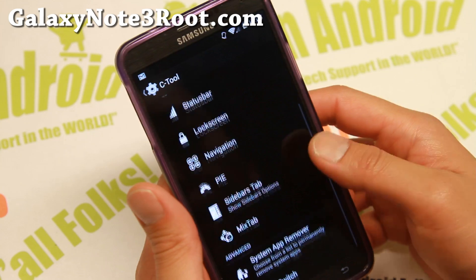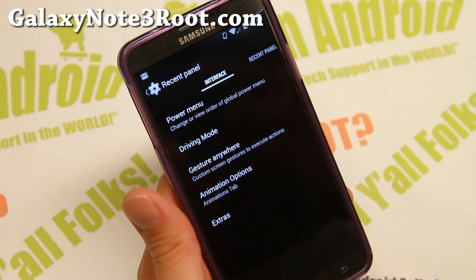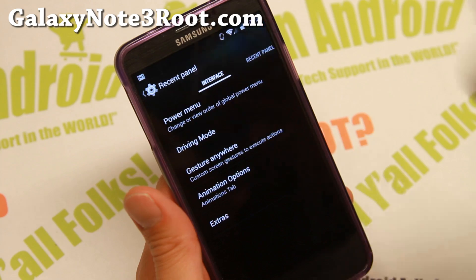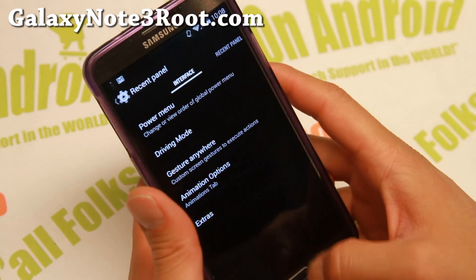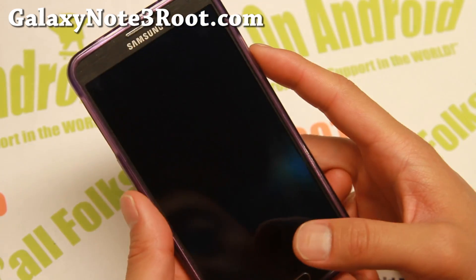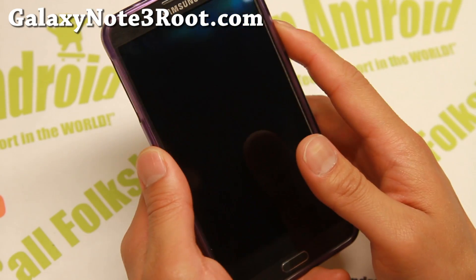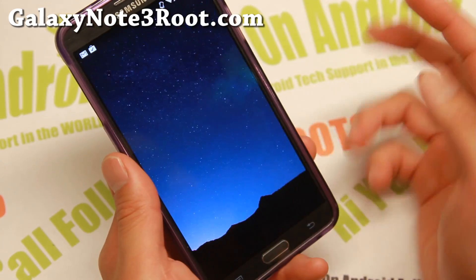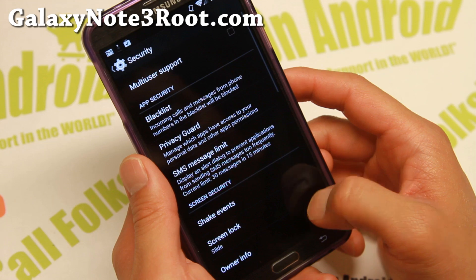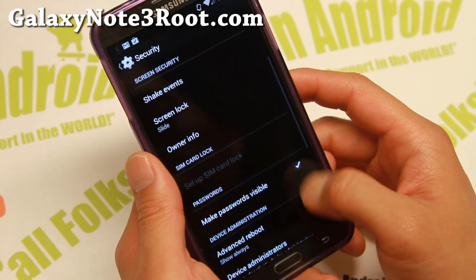Here's a bunch of stuff you can do — let me go over some of these. I want to go ahead and explain all this stuff to everyone. Before I go into that, some cool stuff: you have gesture unlock for your security. To set this, simply go to security here and there you go.